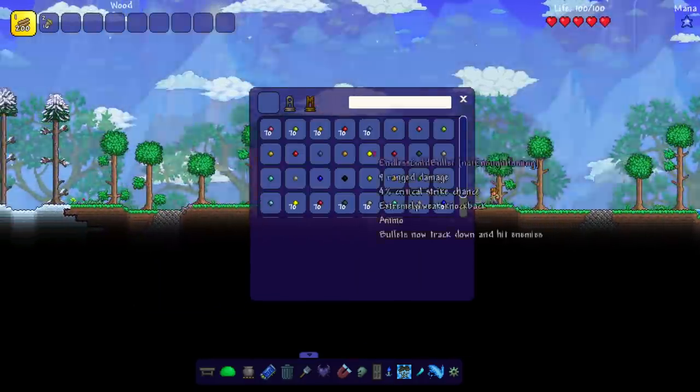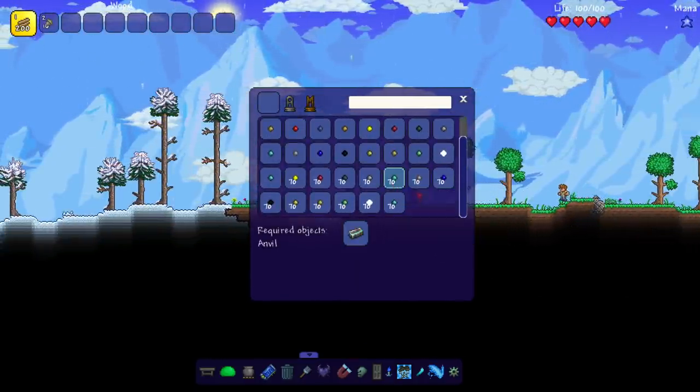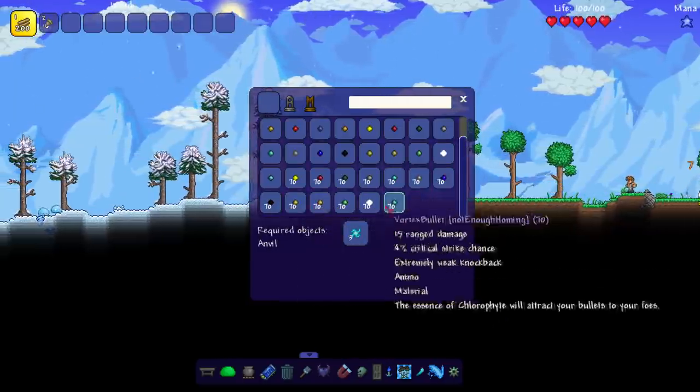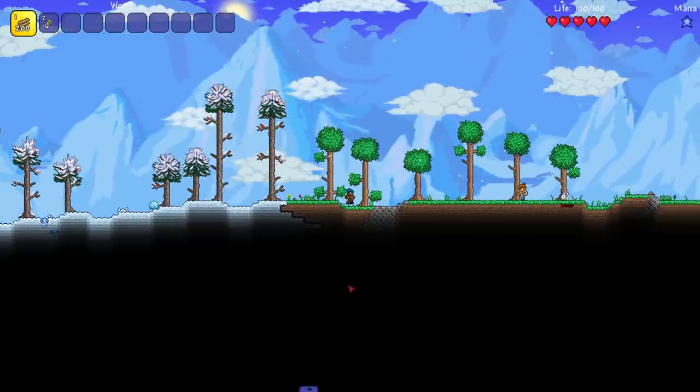If I pull up the recipe browser and go to the Not Enough Homing bullets, look at that - we can make platinum ones, lead ones, there's iron, tin, and I'm assuming there's also copper ones somewhere in here. Very cool. I've got to find a way to finesse around enemies - this first part is really going to be tough.